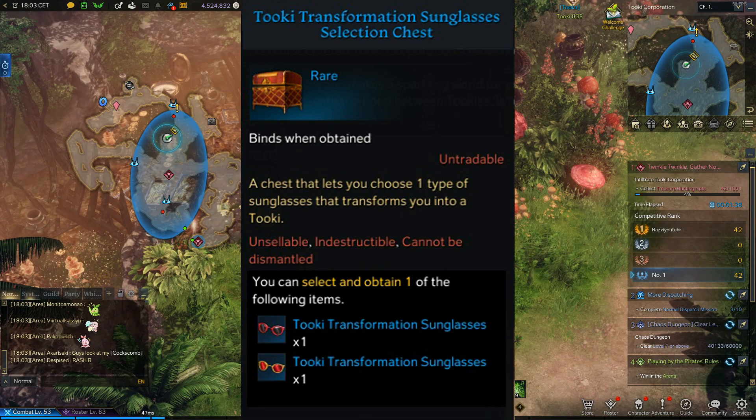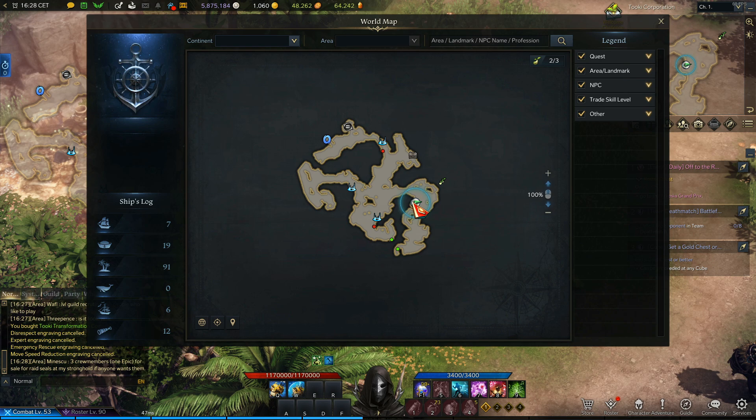There are three Mokoko seeds located on this island. Their locations are as follows.